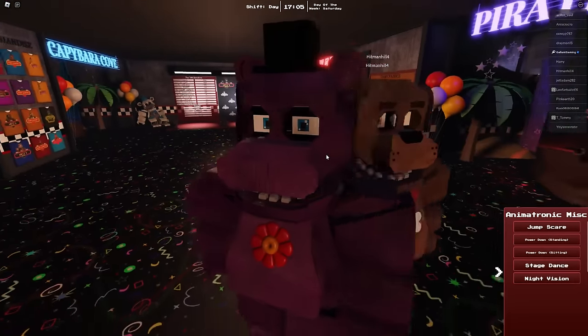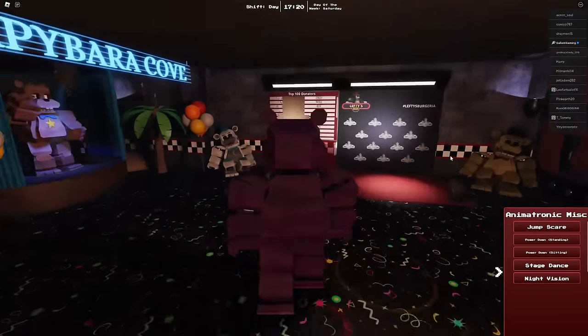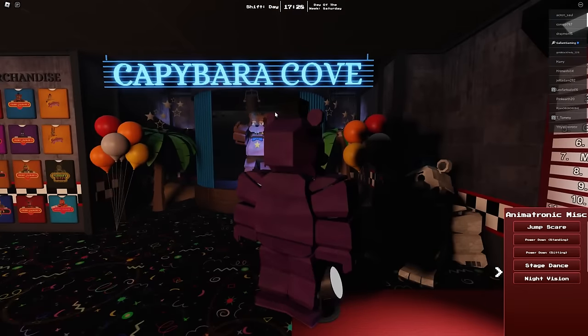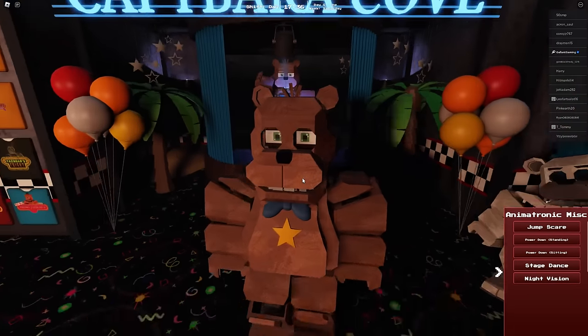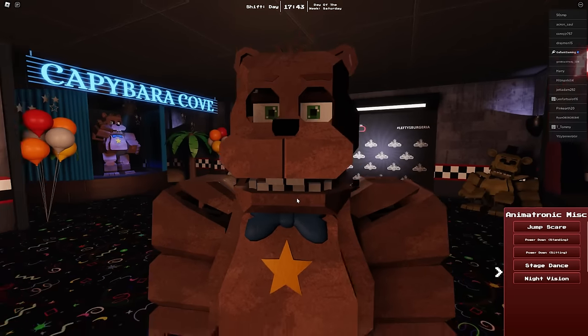Wait just a second — Mr. Hippo! It does look like they all share noises and sound effects. Who is this? Capybara Cove? Now that's a good idea. Does he have glasses? Could I be him? I'm animatronic mist — this is my favorite character.